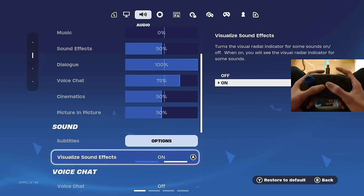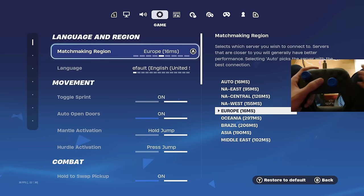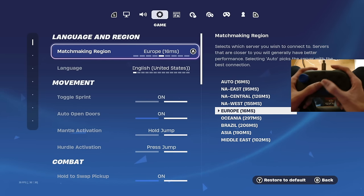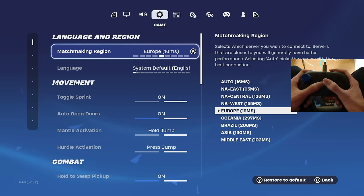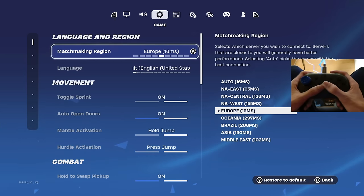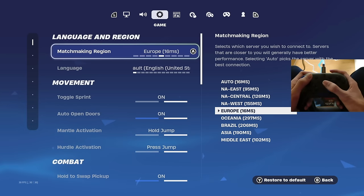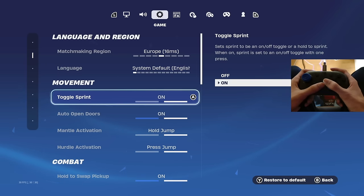For matchmaking region, be sure to have this set to wherever you're located — for me that's Europe. This reduces input delay if you have it on the wrong one. Choose the region you're located in instead of auto, as I've heard that's better.